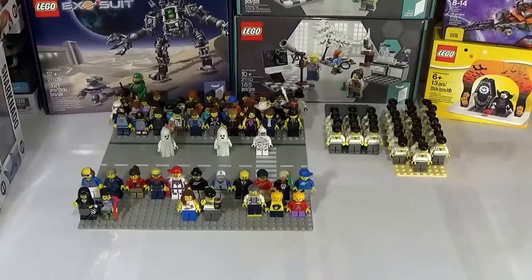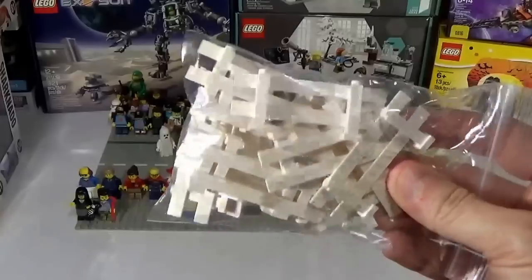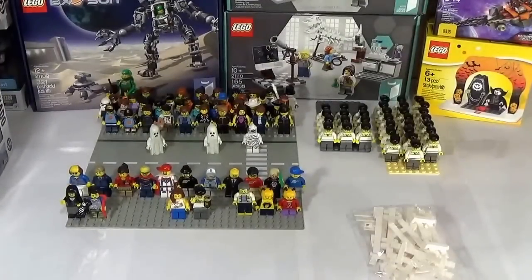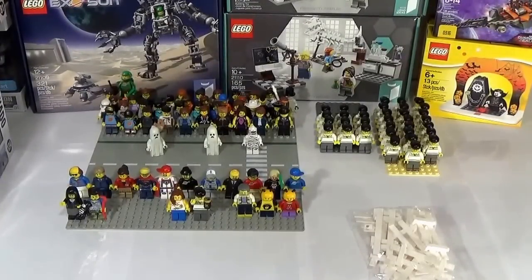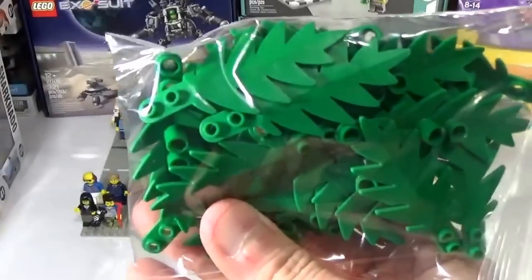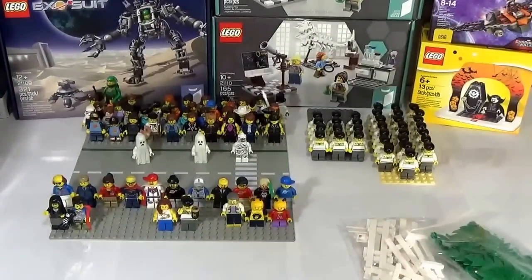We got some fence pieces. I believe I got 15 of these bad boys — 15 fence pieces. Obviously, they will be used in Brickburg. I got some of these palm leaves, these palm tree leaves. Obviously we need some trees, so we're gonna throw those together.